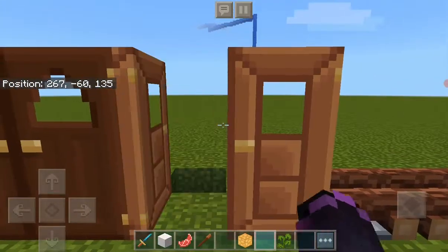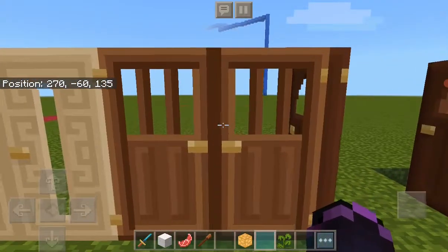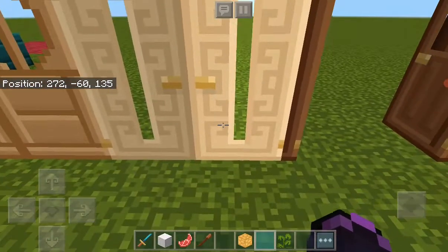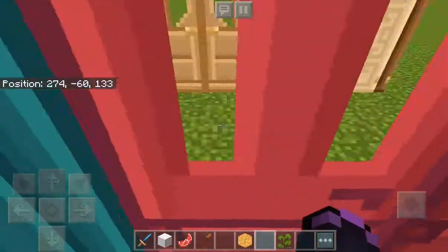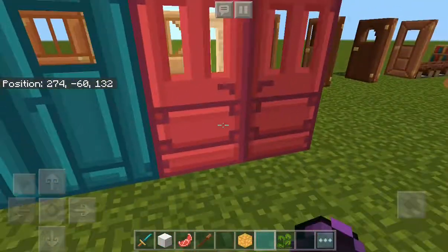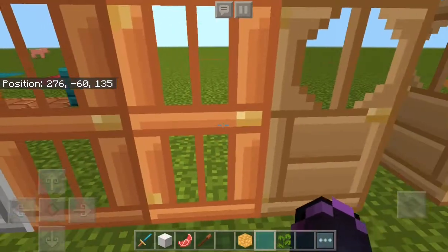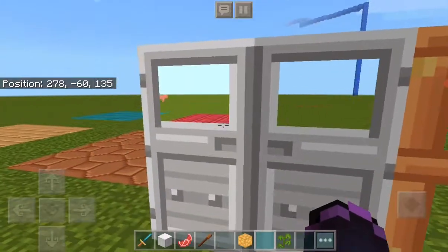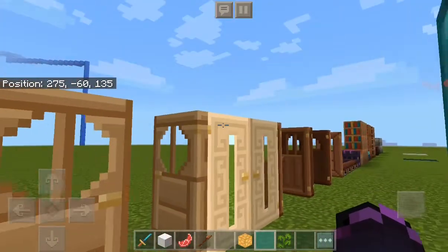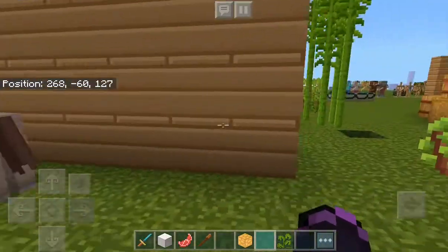The doors look very good. I don't really have anything to say about these. I don't know if I really like the outline of that. These are the warped doors. Oak doors — eh. Jungle doors — eh. Iron doors — actually big fan.